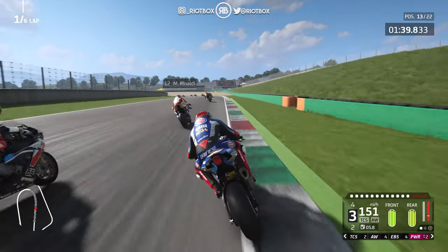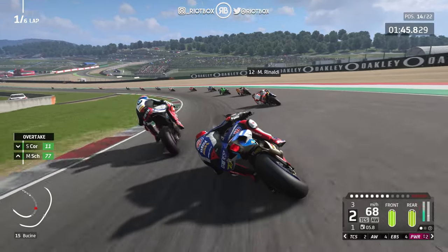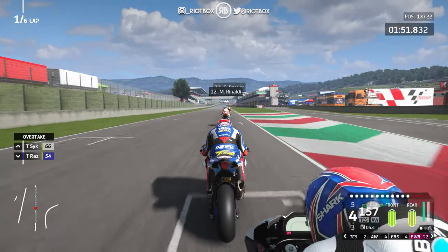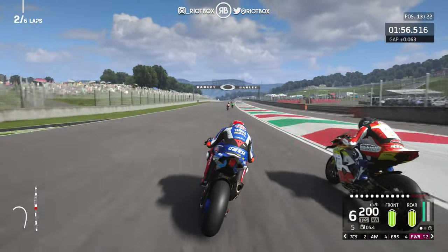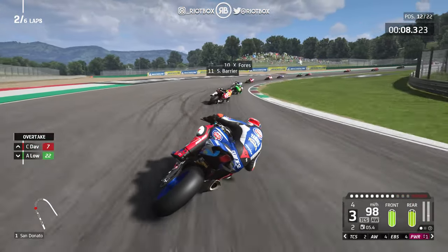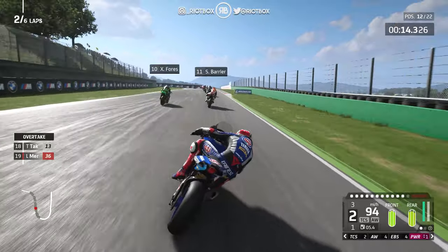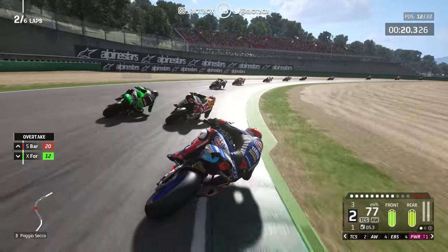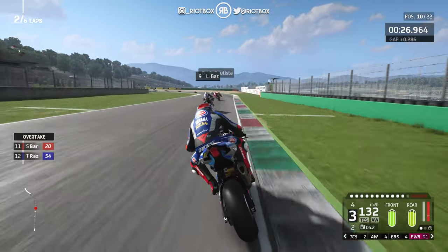Around the final corner with Palmo 2 ready. I think we clipped his rear tyre. Into the slipstream of Rinaldi — gaining, gaining, gaining. Such a powerful slipstream down here at Mugello. Braking for turn one, getting a little sideways. We managed to slow it down and now let's fight into the top ten. See if we can do better than last time with Bautista — we struggled mid-race to make overtakes.